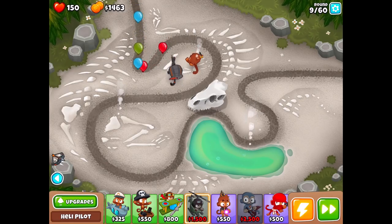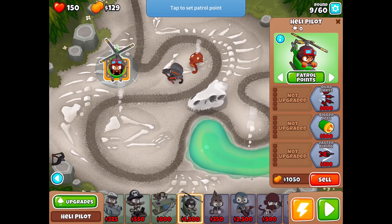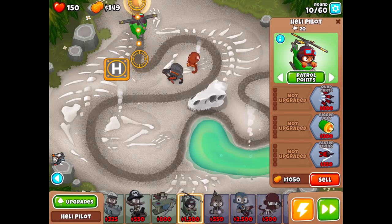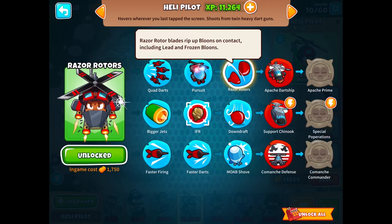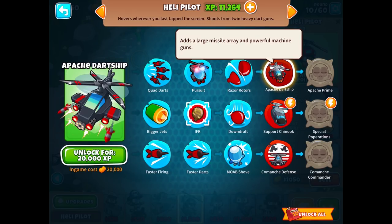Almost at 1,500, and boom — got it. We want to make him follow patrol points because if he follows my touch he's going to be everywhere except where he's supposed to be. Looking at his upgrades: if we do Pursuit we'll also get Razor Rotors, which rip up balloons on contact including lead from frozen balloons. Eventually there's the Apache Dart Ship at 20,000 coins, which adds a large missile array and powerful machine guns.